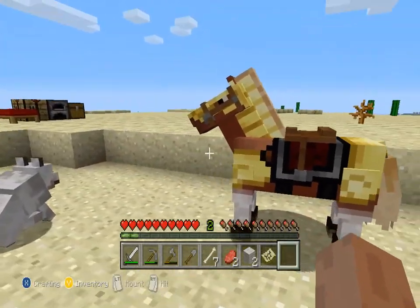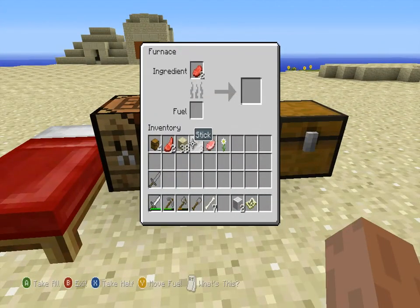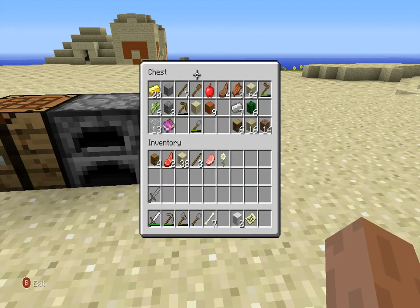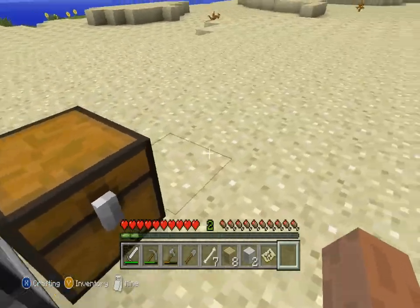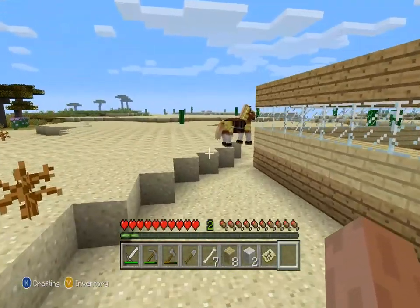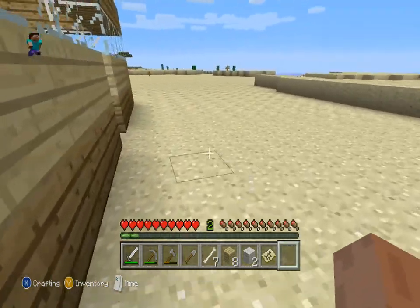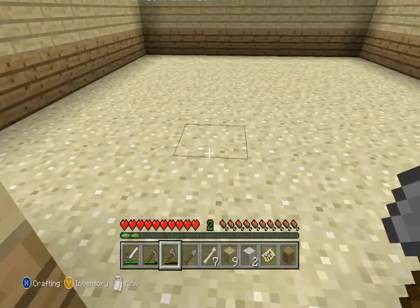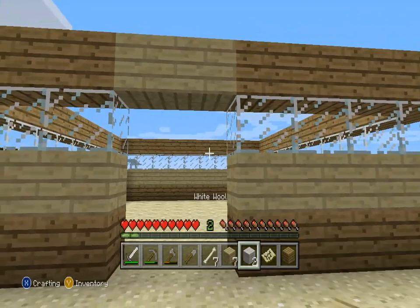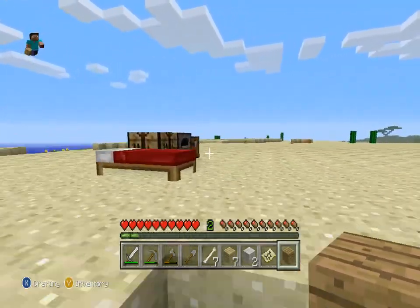I'll put this in the furnace, cook some meat. Wait, do I have any coal? No, I don't. Let's just get some wood then. So yeah, it's been very successful so far. The horse is going in a weird direction. Come on horsey! If you can hear those dogs in the background, those are my real dogs — they're excited because I think my sister's home. I'm going to put some birch here, and some oak. Why have I got a map in my hand? One more oak, let's get some oak.